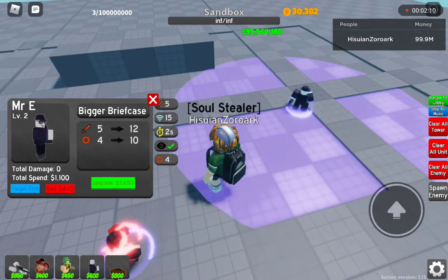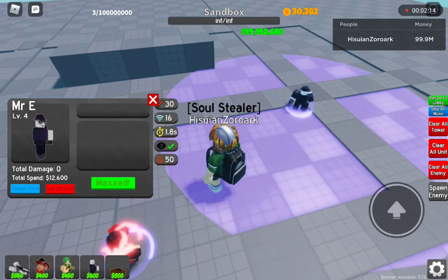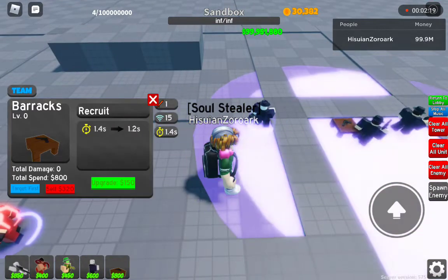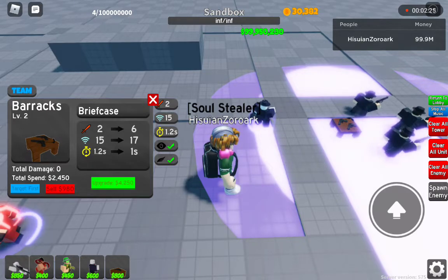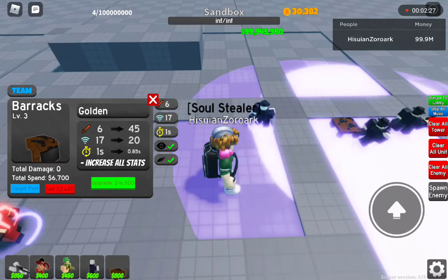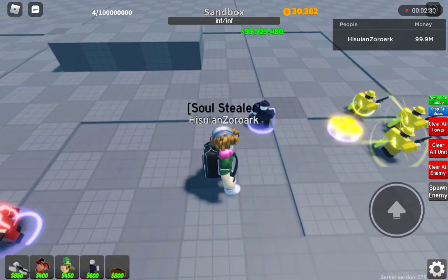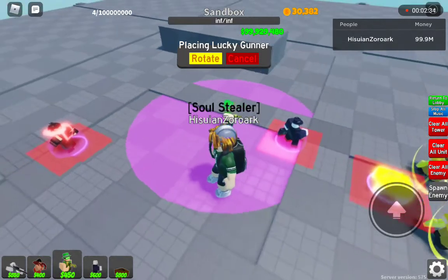Mystery is slightly better — 8 more direct damage than Rocketer. Agent Barracks gains hidden and flying detection way sooner, but has way less damage compared to the normal Barracks and Lucky Gunner.